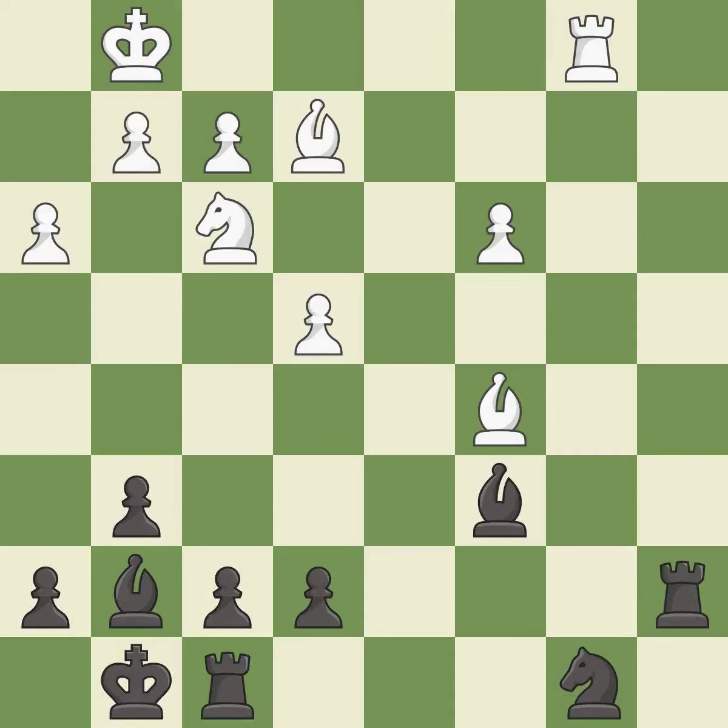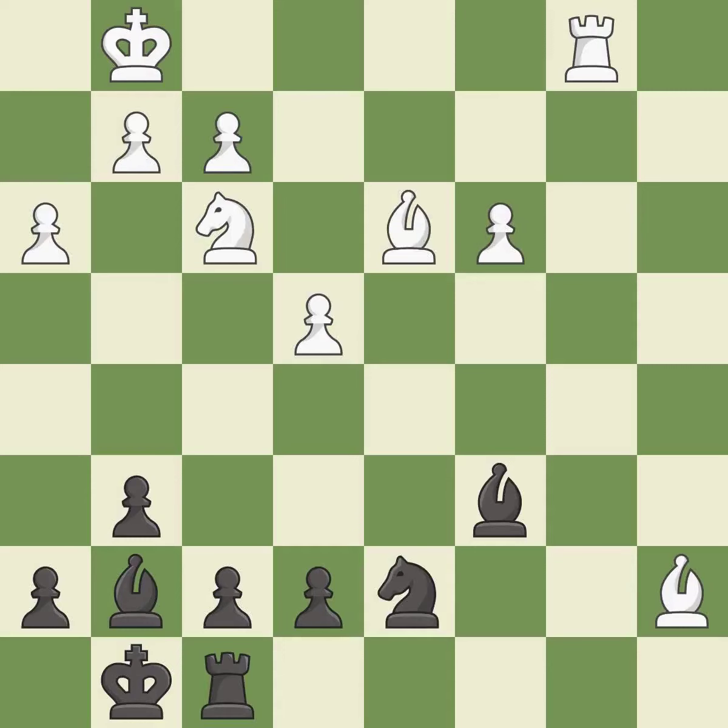This ignores an opportunity to threaten winning a rook — it is an inaccuracy. Takes back — it is best. This activates a knight by developing it off of its starting square — it is best. This defends the attacked pawn — it is best. This wins time by threatening a bishop and forcing it to move away — it is best. This blocks the attack on a pawn that could have been captured — it is best. This threatens to win a pawn — it is best.